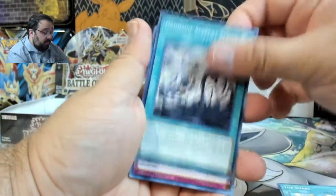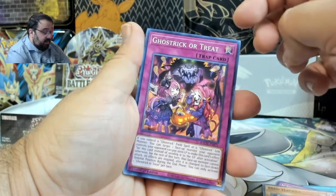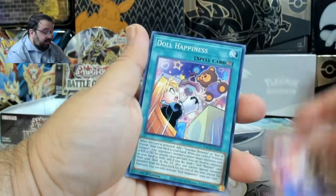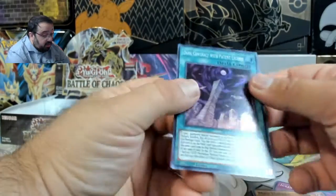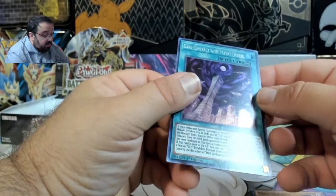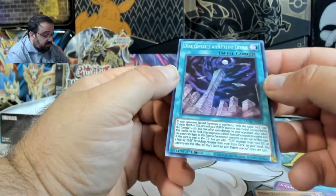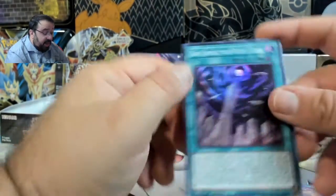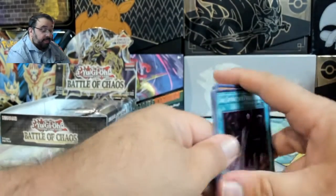Top Share. Seen a lot of the same ones. Dark Contract with Patent License — just a bunch of paperwork. Who wants to do paperwork? That's probably a really good card because no one wants to do paperwork.